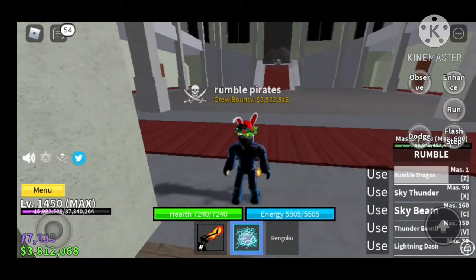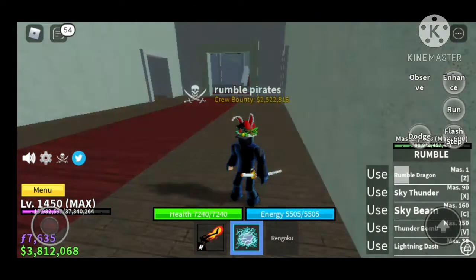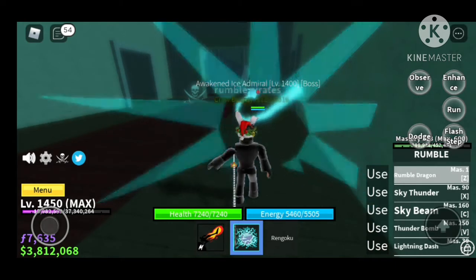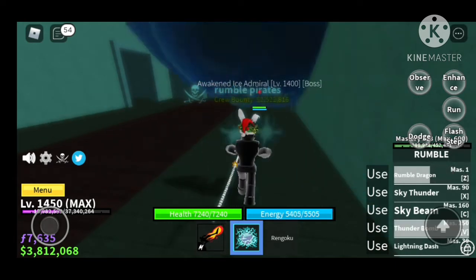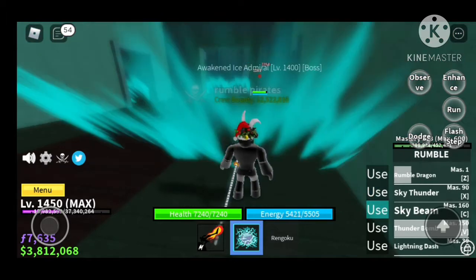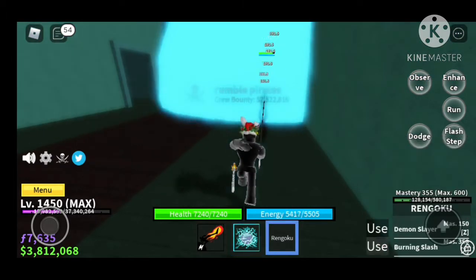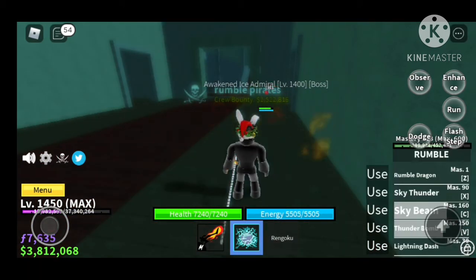From level 700 to max, it's really easy. First thing you need to do is aggro the boss, get behind the wall, put on observation haki — that's the most important part — then start attacking him. This is the only thing you have to do to get guaranteed kills, and you can farm mastery so quick with this method.